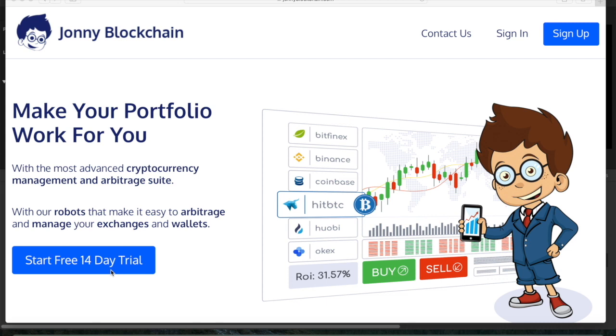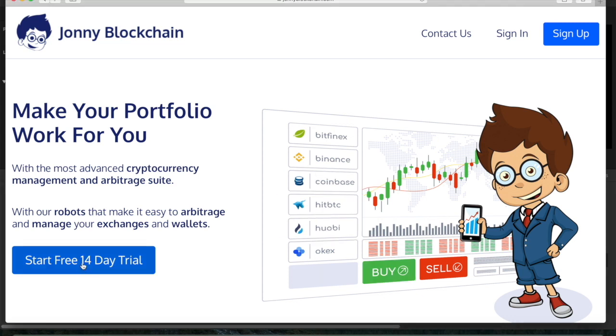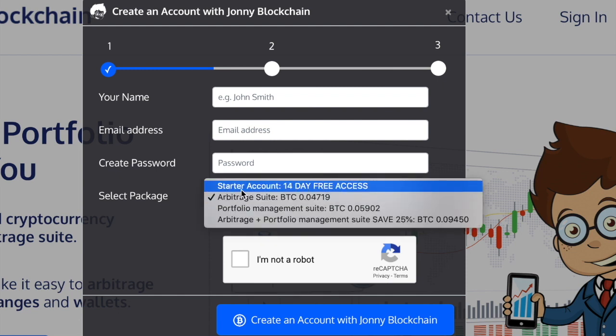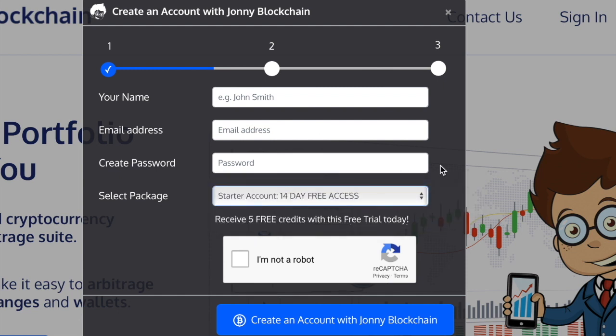We'll also give you some free trading credits so you can start trading straight away once you've connected your exchanges. To join for free, just click on the button, you'll get a pop-up, and from the drop-down menu make sure you choose the Starter Account. Create your free account today — have an amazing day and happy trading!